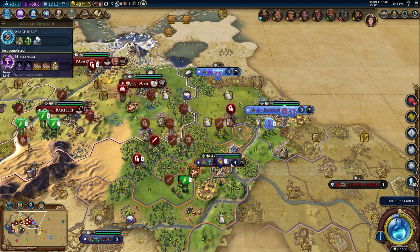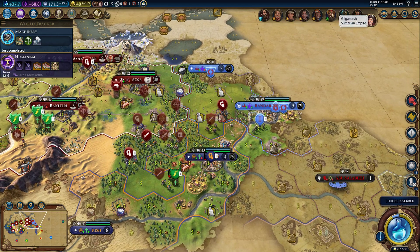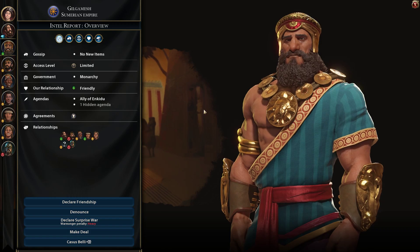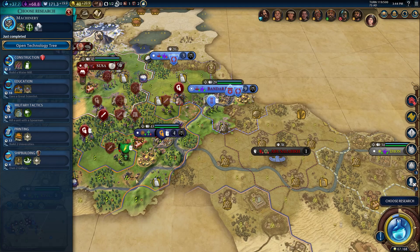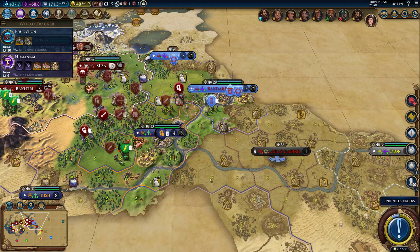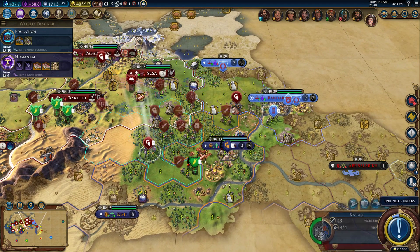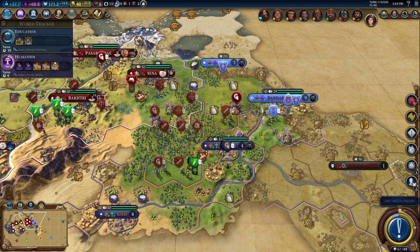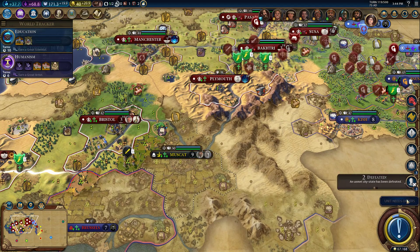Let's move you guys in here. Have you been fighting somebody? You're not at war with anyone — are you fighting this free city state over here? I want to be able to make universities, and I need to get to printing as soon as possible, but we've got problems here that have to be solved. So we declare war next turn I think.